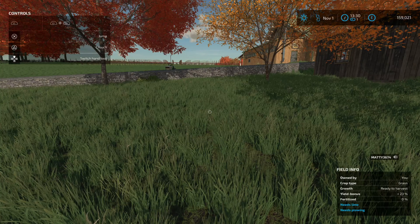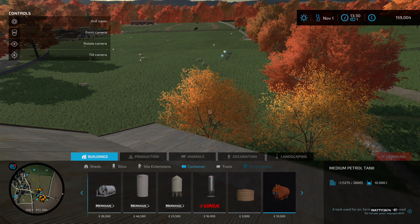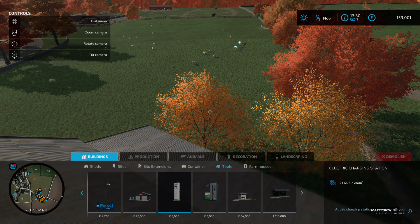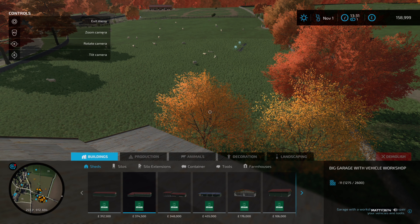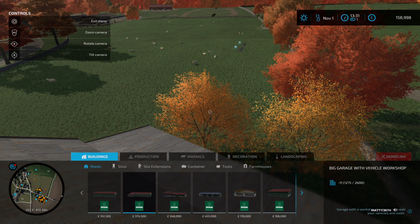You've got all these different storage expansions and containers — from fuel right up to all the different bits, additional tools. You've got an electric charging station, making it more modern day, a vehicle workshop. As your farm expands you can even build yourself a new farmhouse if you wish. You've also got production, sell points, and greenhouses — now that's a good idea, Lexa! Perhaps by the bumblebees we can actually put a greenhouse or two — idea for the next video!